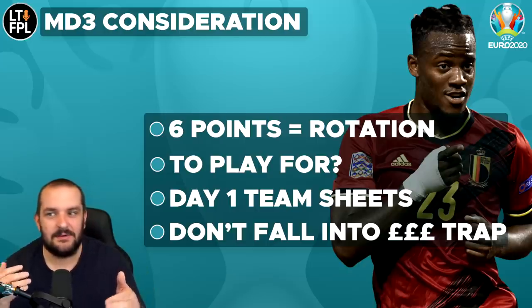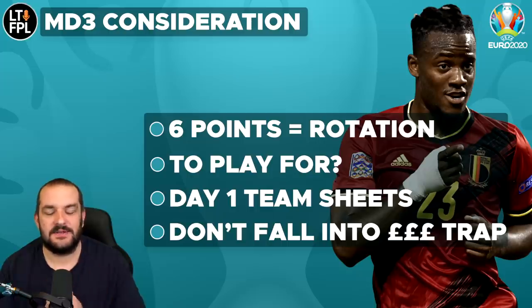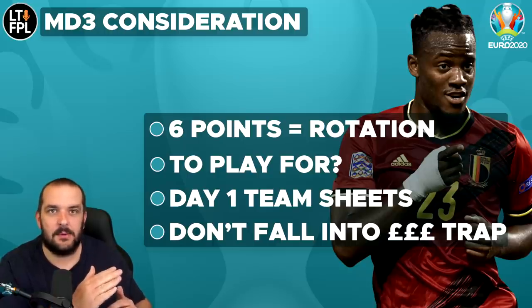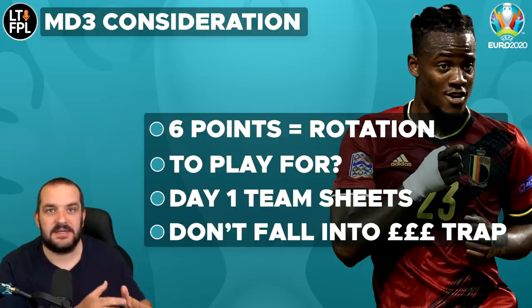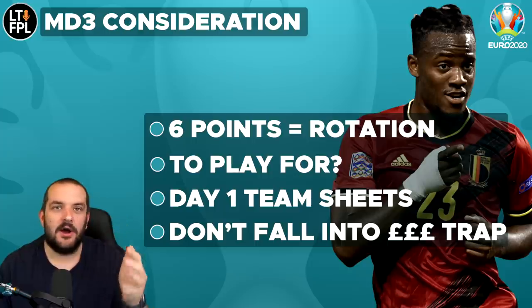In match day three these teams may rotate. It's a bit crazy that four of the six third-place teams go through, so we're only going to eliminate about eight teams from the group stages. Italy have already got six points and are definitely through. Wales have four points, and I think four points will be enough for most third-place teams - Wales are probably through already, whether they come first, second, or third is still up for grabs.